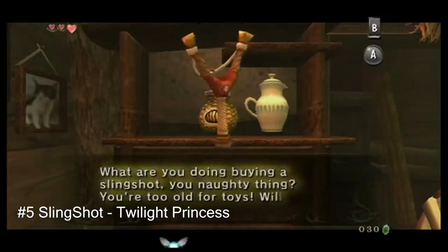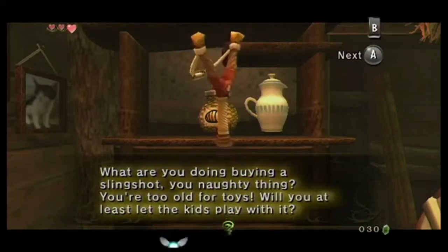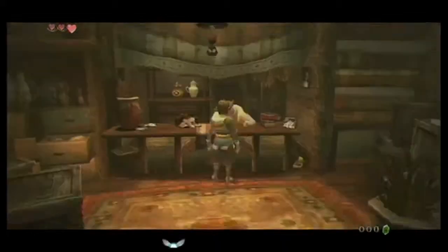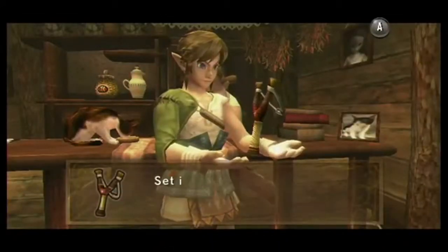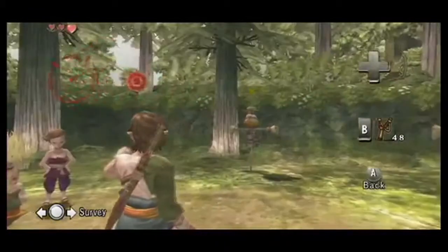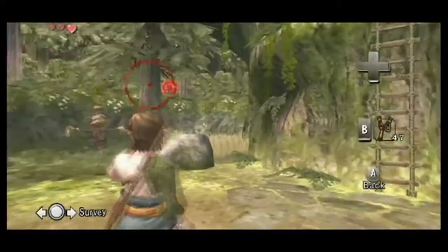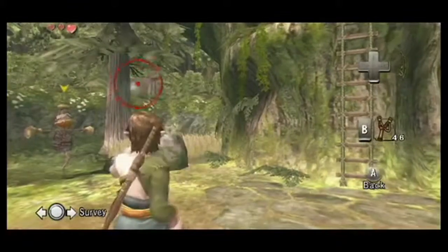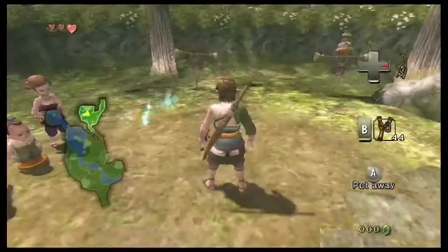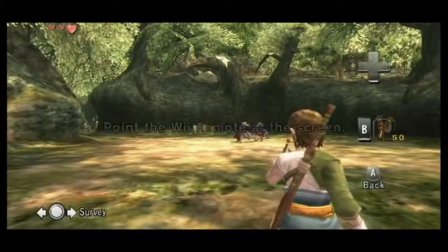At number five on the list we have the slingshot from Twilight Princess — not to be confused with the Ocarina of Time slingshot, which is actually pretty useful. This slingshot is probably the most useless item in the game. A lot of people think it becomes useless when you get the bow and arrow, but honestly it's useless as soon as you get it. You only use it twice in the first dungeon, and the first use can actually be skipped by throwing a pot or rolling into the wall.